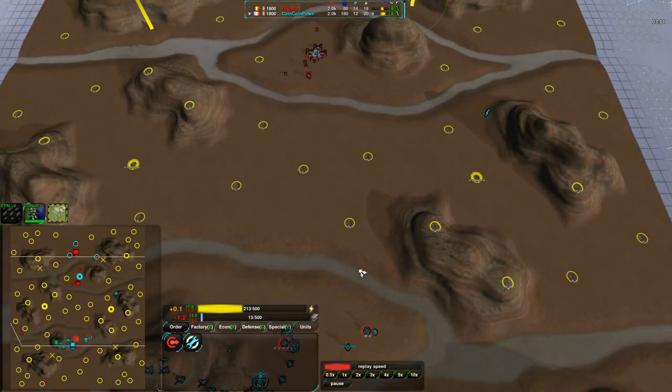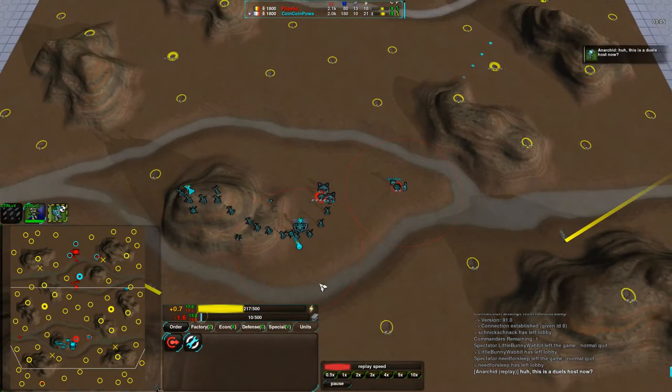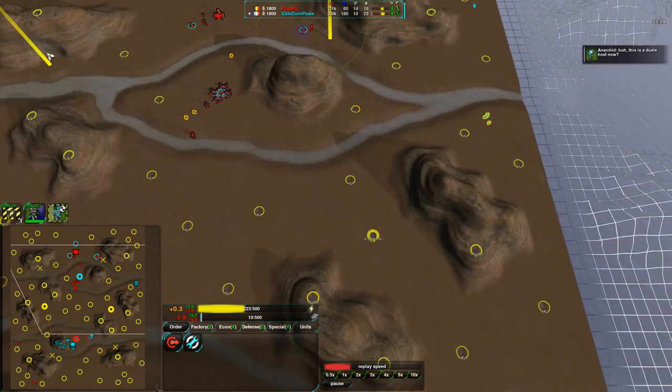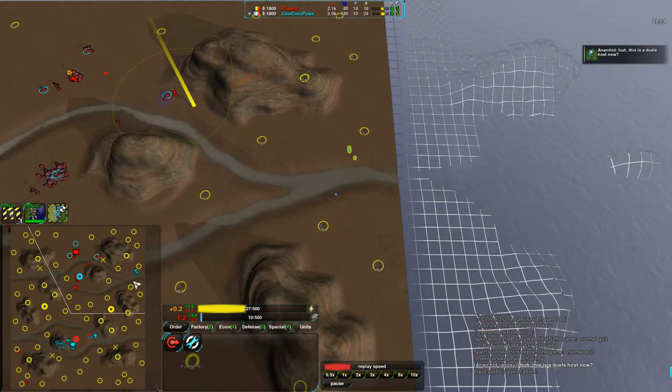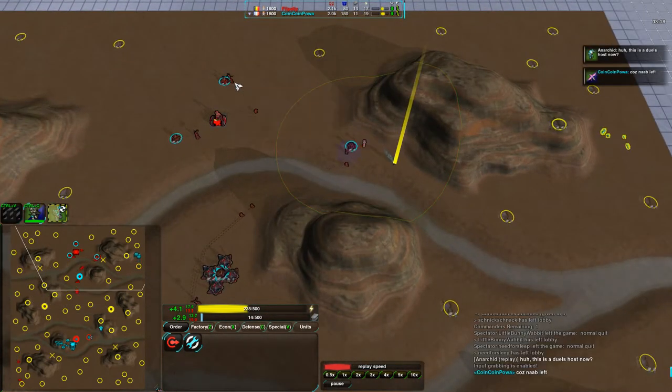At three minutes into the game, there's nothing at all unusual about having a dozen units running around the map like this. So he's not likely to notice what's going on — that these fleas are basically setting up just to make sure nothing's happening in the back, and to harass what they can, which is going to be quite a lot actually.